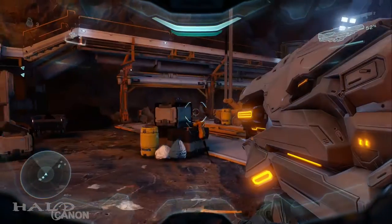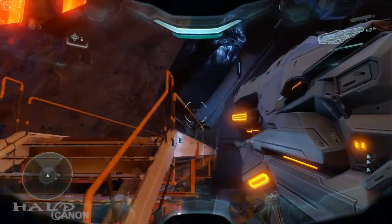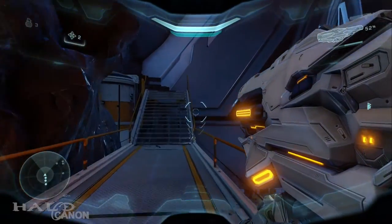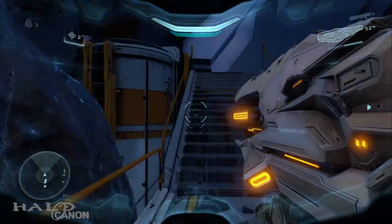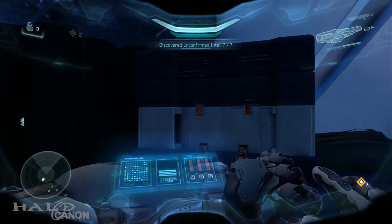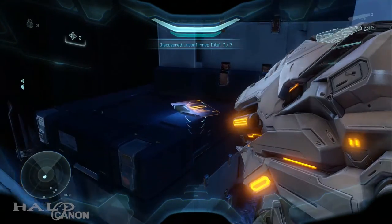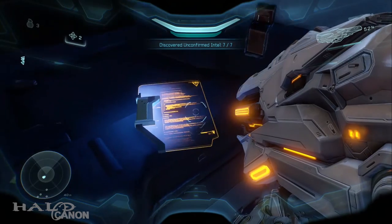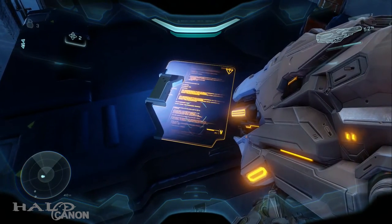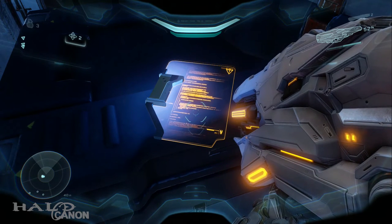Our last bit of intel for this level is right before you go down into the pit — into the big Forerunner cavern — to face the Warden Eternal. Come up to this catwalk on the left, and it is right up here. Vivia and then Sloan's saying to force it open. He can't wait to see what's behind that door. He figures Liang Dortmund might pay a bonus if they find something good. Here's hoping for a finder's fee, yeah?